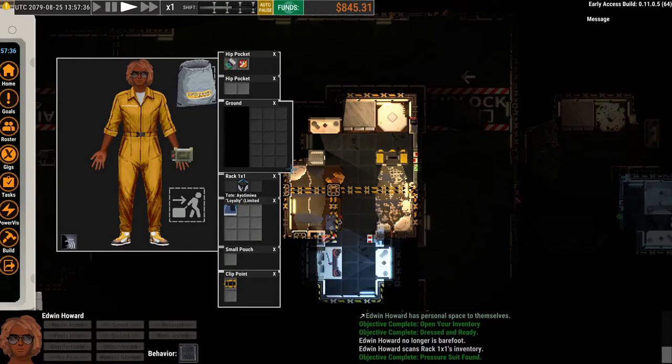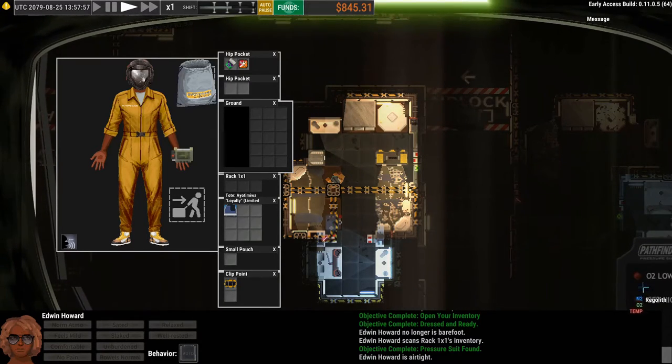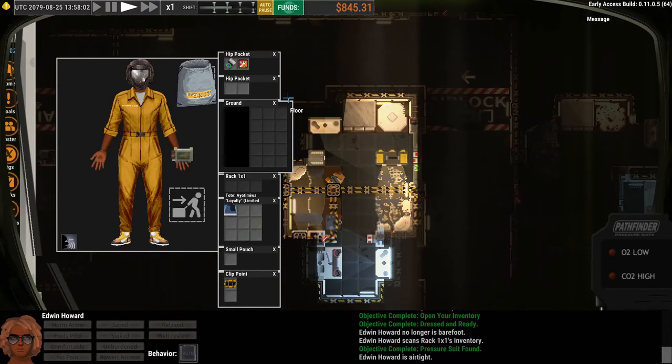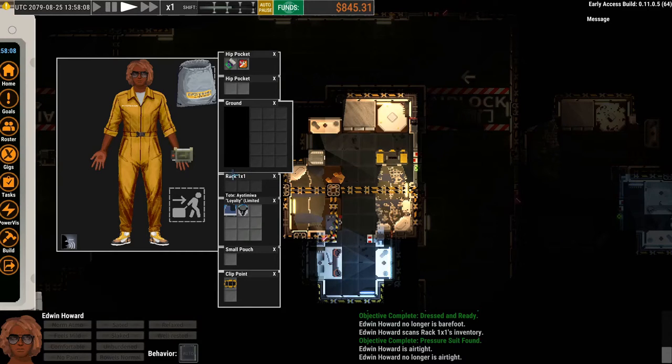I'll put the suit in my backpack for now. Shift-clicking the helmet puts it straight onto my head, which is fine for now — but this helmet is going to seal our head off from the world. All the air around our head at the time is fine since we're breathing O2, but as we breathe out, it's going to start filling up with CO2. You'll see the little indicator down here start flashing after a couple minutes to warn you. So we'll take that off too and put it in our backpack — we don't need it in the space station.